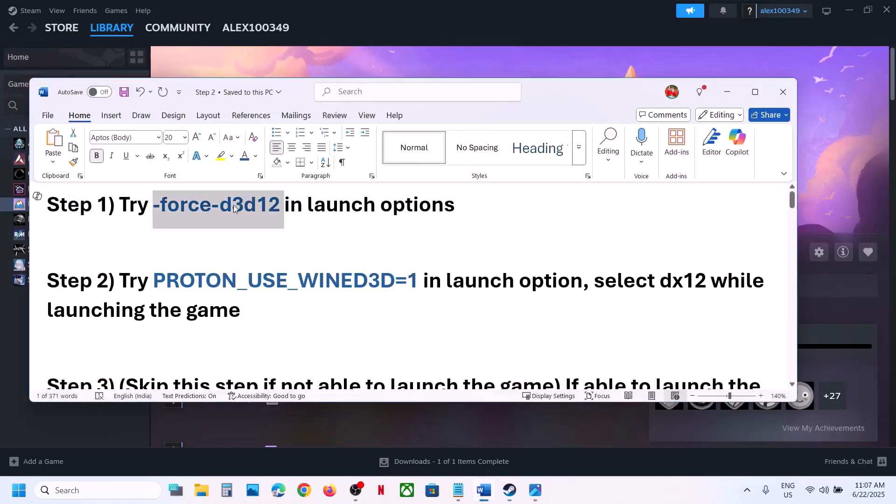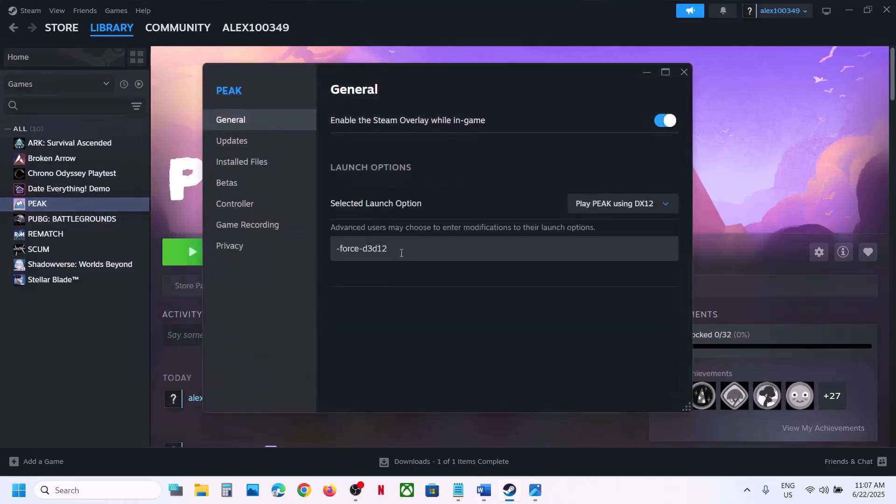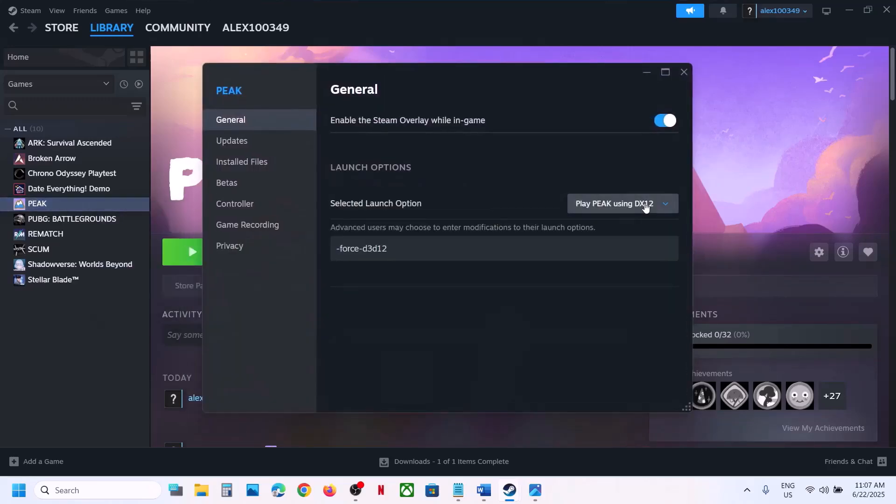You can copy this command — it's provided in the video description. Make a right-click on the game, go to Properties, and in the launch option type in -force -D3D12. Now you can close this, launch the game, and then check. In my case I have selected 'Play using DX12', so you can try this and check.